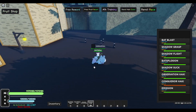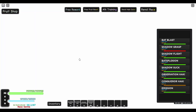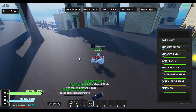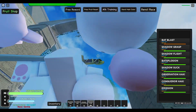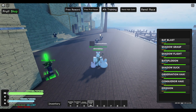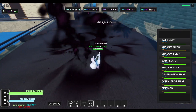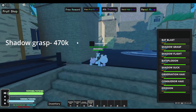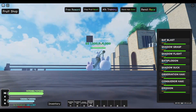Next one is Shadow Grasp, and I have no idea what it does. There it goes — oh god, what was that? It nearly killed them, didn't quite get them. I think it was a move that thrusts you forward. I didn't catch the damage number in editing, but it will be shown on screen so you guys can see it.